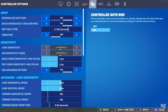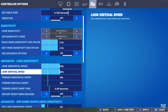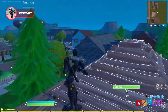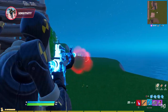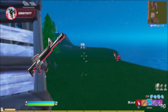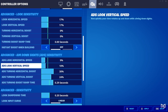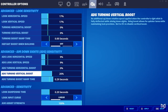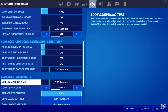Turn on advanced settings right now — these help you narrow your sensitivity down to the exact percentage. Change your look vertical and horizontal speed to around 40 to 50%, and keep every other setting off in the look sensitivity section, as it tampers with your accuracy. Look sensitivity is how fast you can move your character and is the most important setting for accurate aim. ADS settings — aim down sights — help with AR, SMG, and scoped weapon aim; keep look horizontal and vertical speed at around 6 to 15%, as lower ADS sensitivity rewards huge damage.